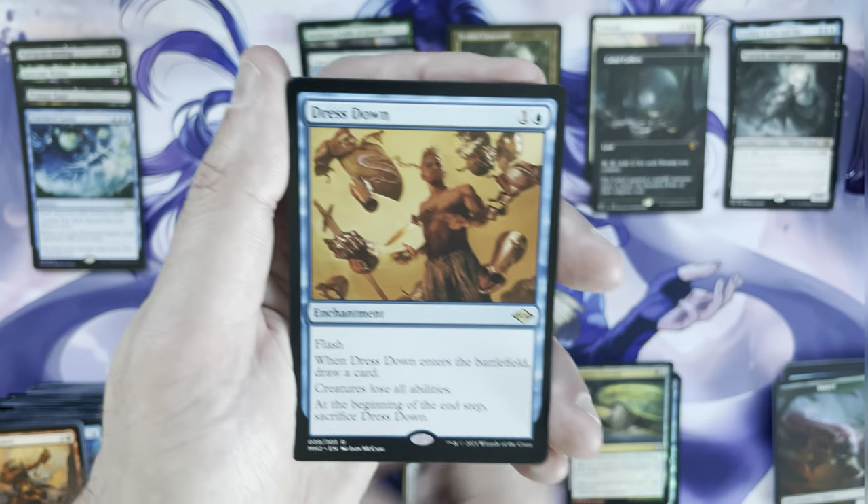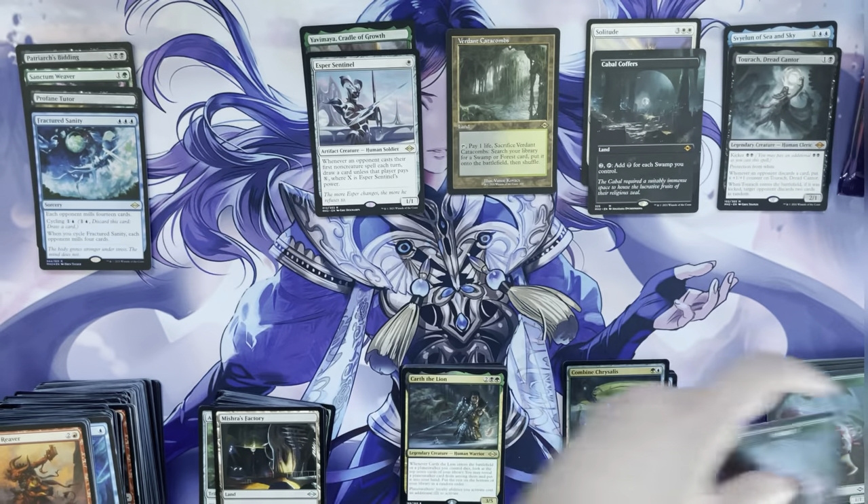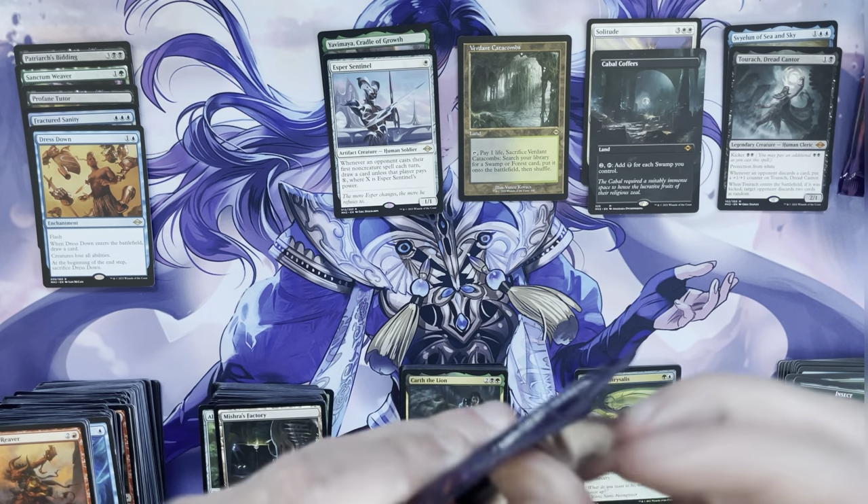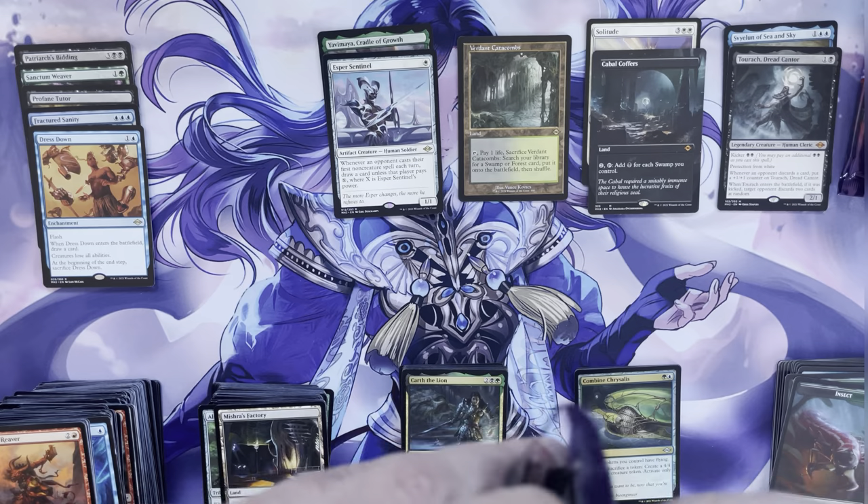For it to be a fetchland and a Cabal Coffers as the combination — pretty outstanding. Mishra's Factory, and the rare is a Dress Down. Dress Down had its day in the sun, got up to like $5–$7 as a sideboard card, but now it's playable and not particularly valuable.